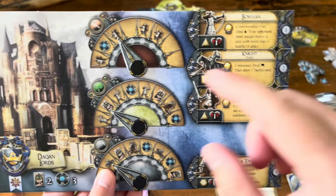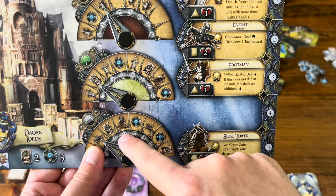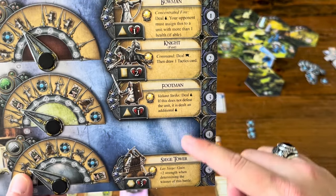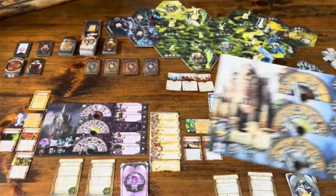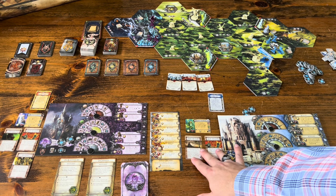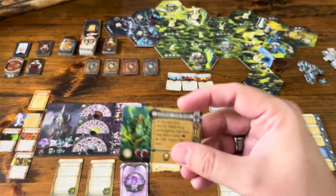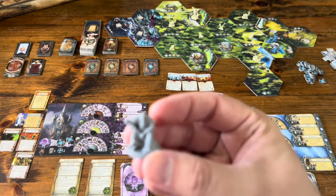You're also going to start with two tactics cards that you can use generally during combat, two quests that you can send heroes on, and one random hero. For instance, here's the humans' hero, Landrick the Wise, and I place that miniature over there.